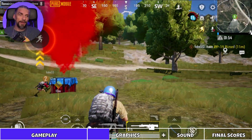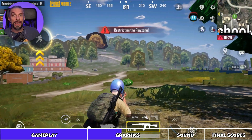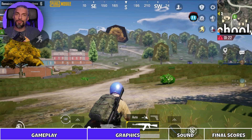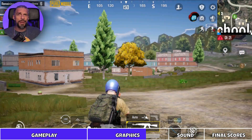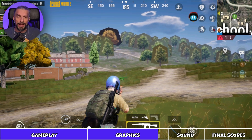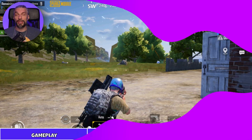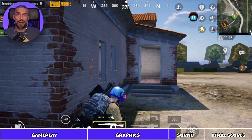Moving on to graphics — there are different graphical presets, starting from the lowest ones for weaker devices and going up to the highest for powerful mobile phones. You can also apply filters to change the overall look of the game. Overall, I don't think the graphics are great; they're actually quite outdated even on the highest settings, so graphics gets only 6 out of 10.